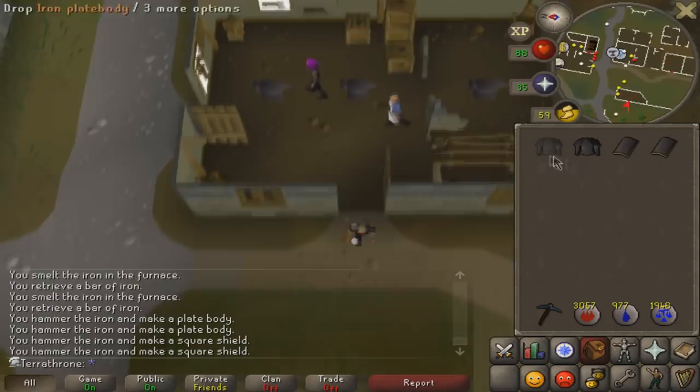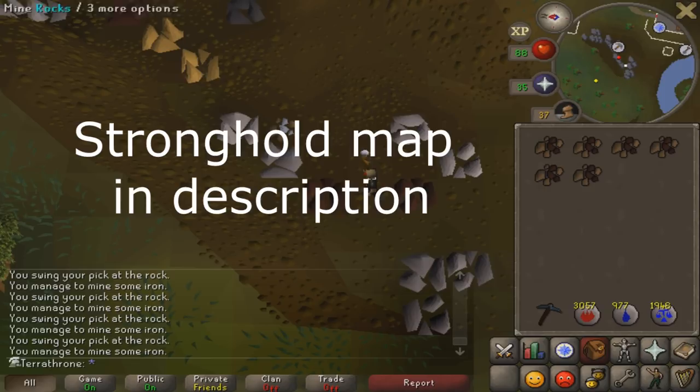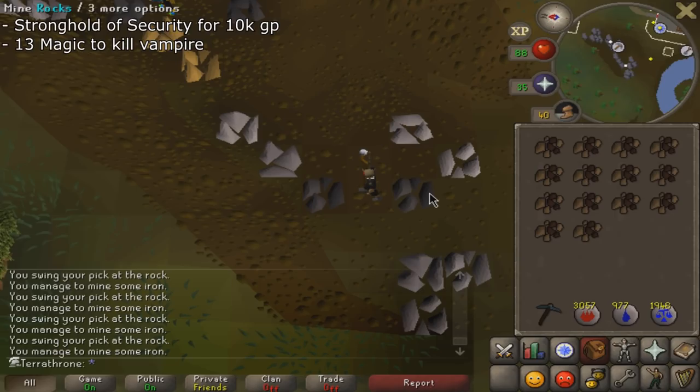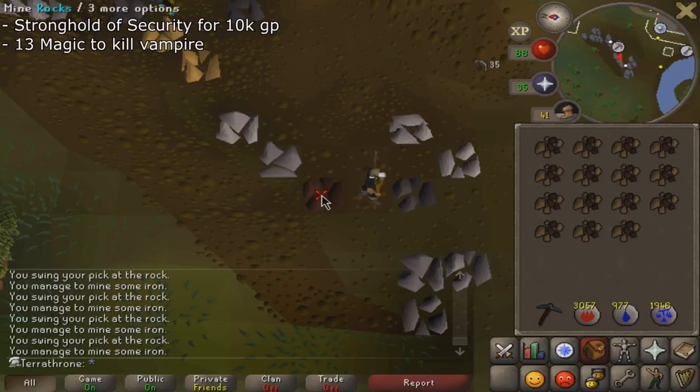You need quest points to do Dragon Slayer, since there's a quest point requirement to get into the Champions Guild. One of the first things you want to do is complete the Stronghold of Security — all the floors — so you can get the 10,000 coins and a pair of boots. Those 10,000 coins will come in very useful for buying runes to train your magic at the start. You can buy wines from Fortunato in Draynor Village for food, since they only cost one GP each.